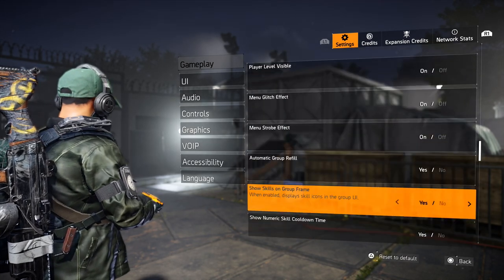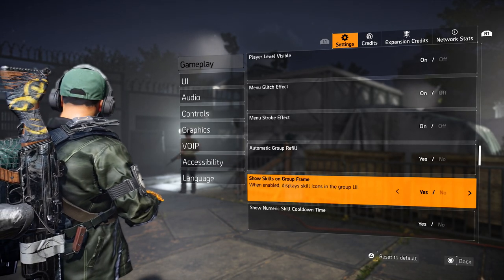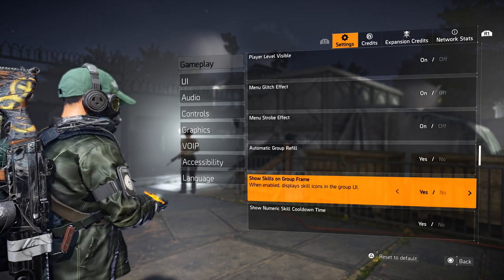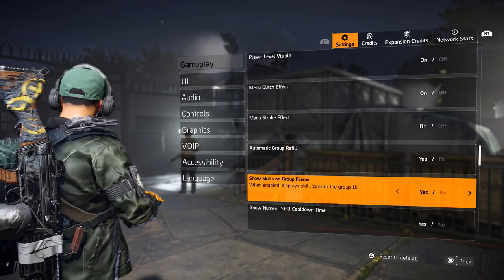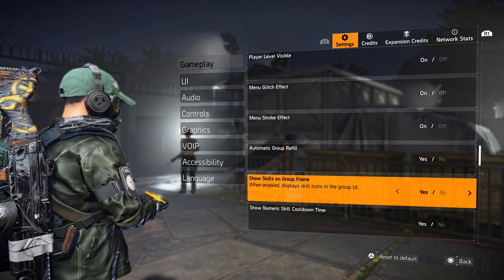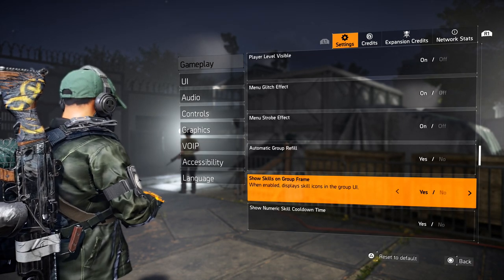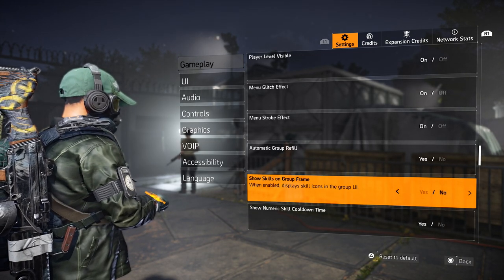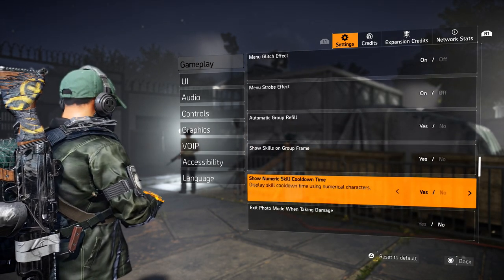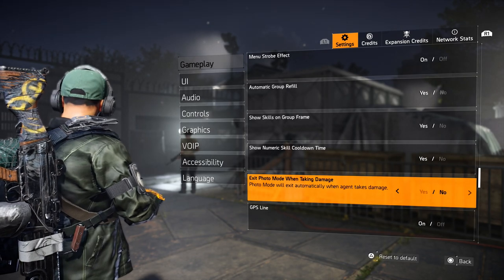Show Skills on Group Frame — I love this. If you're in a big group, especially a raid or a four-man, you want to see what skills other people are running. Say you randomly matchmake for a legendary heroic and you want to supplement what they're running — if you put this on Yes, you'll see their skills on the bottom next to their name. I would definitely put Yes on that. You can also show skill cooldown time on there.